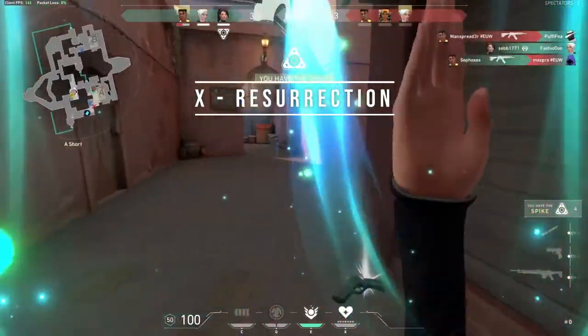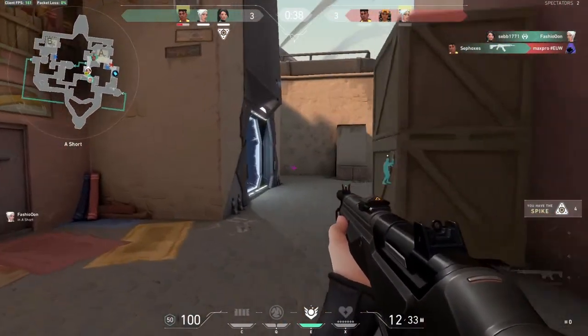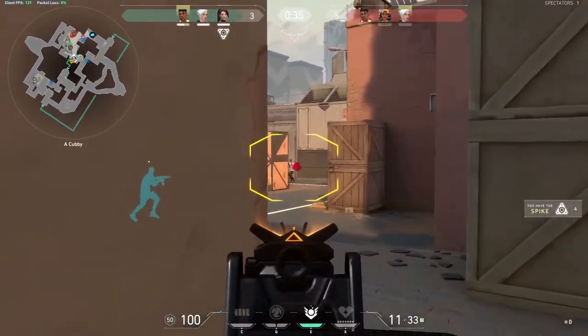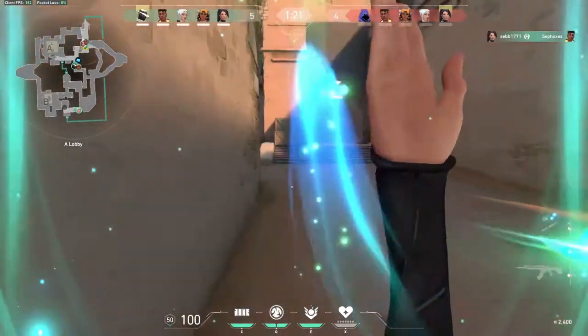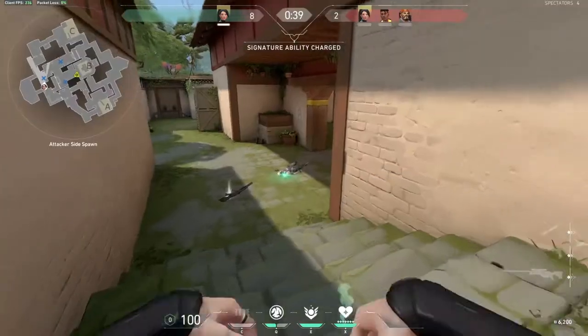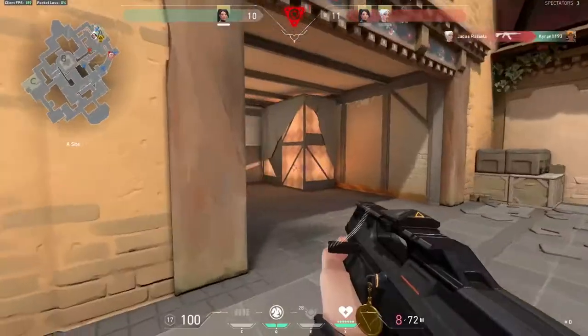X, Resurrection. Sage's ultimate ability. The resurrection is one of the best ultimates in the game. By pressing X and looking at a dead teammate you can resurrect someone. The teammate will spawn at the same spot they died with full health. Do not revive someone who is in a bad spot. The resurrection will have an animation and your teammate will be vulnerable.